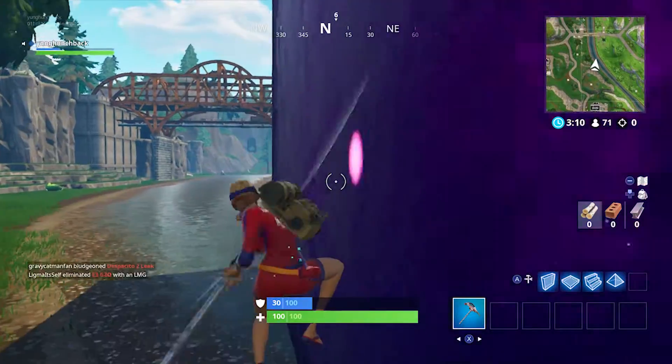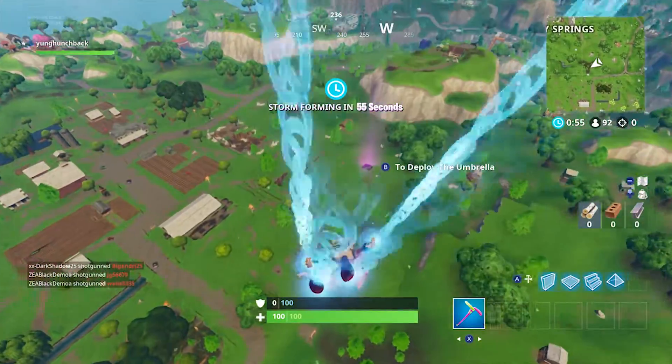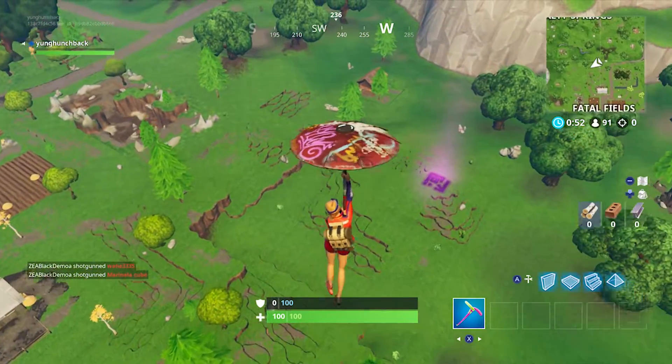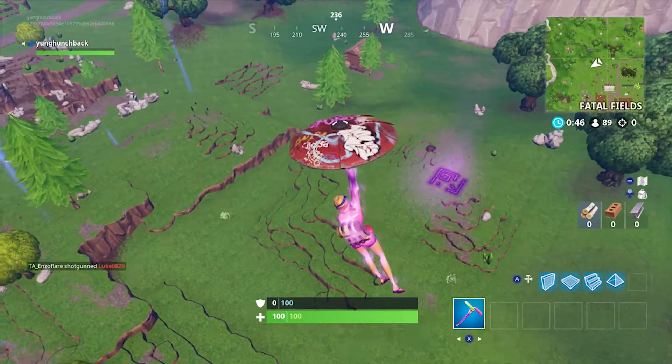According to players who have looked deep into this, the cube uses the hop rocks, introduced in season 4, to move — which would explain the purple glow, the bouncing off of it, and the strange magnetic fields around it. Based on their calculations, it appears the cube will settle just south of Lute Lake.